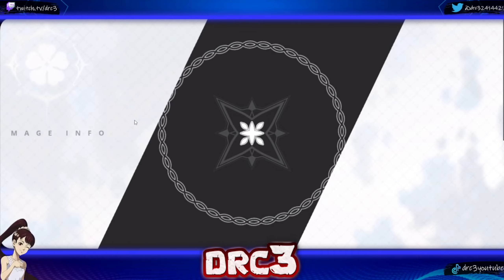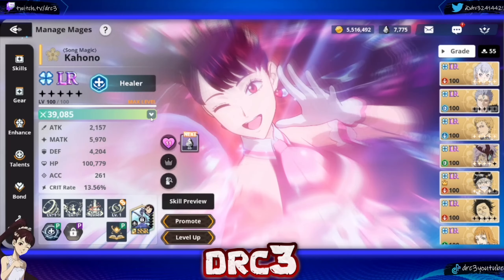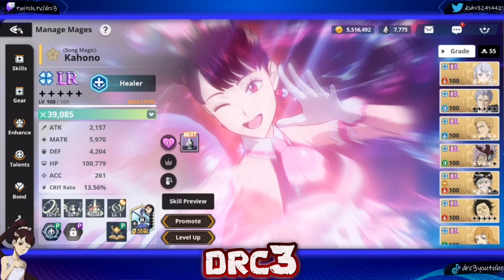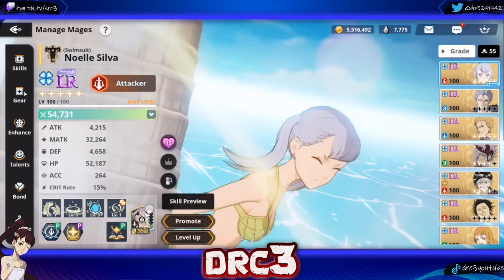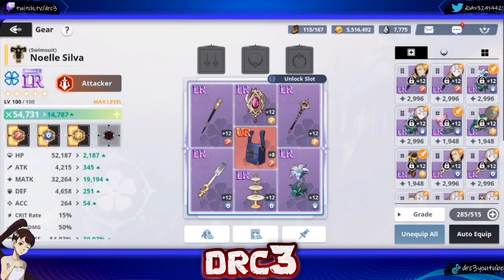For Kahono, she's a really interesting character — I just have a bunch of HP on her because her abilities scale based off HP. You could run all HP gear or build an HP-type set. She does well for barriers and healing with this build, and nothing's done on her talent tree because she's relatively new. For Noelle, it's all magic attack — I have a regular magic attack set, a crit resist set for survivability, and a penetration set. The main stat is magic attack, adding 19,000 magic attack to her.